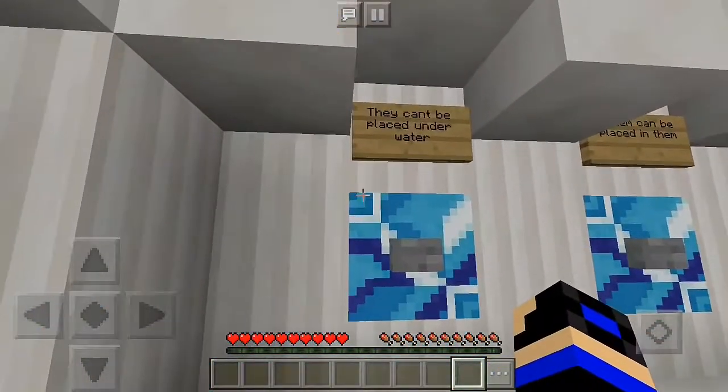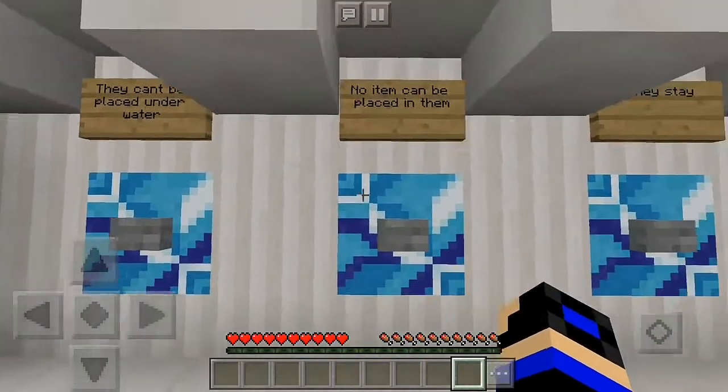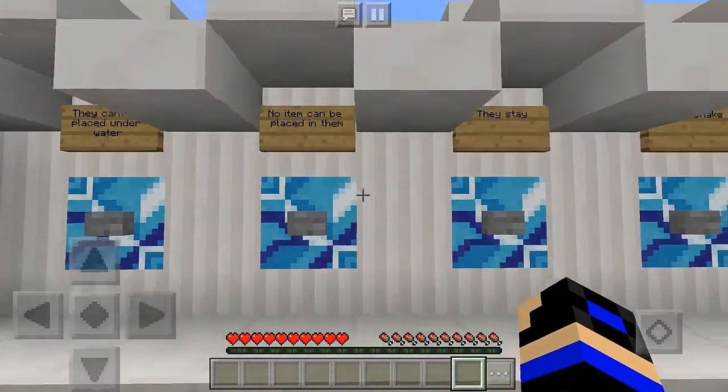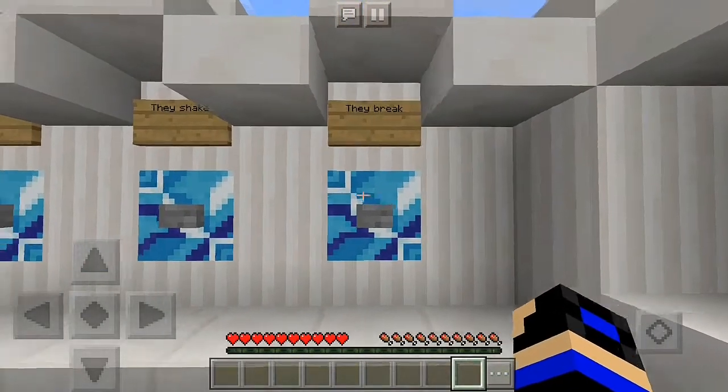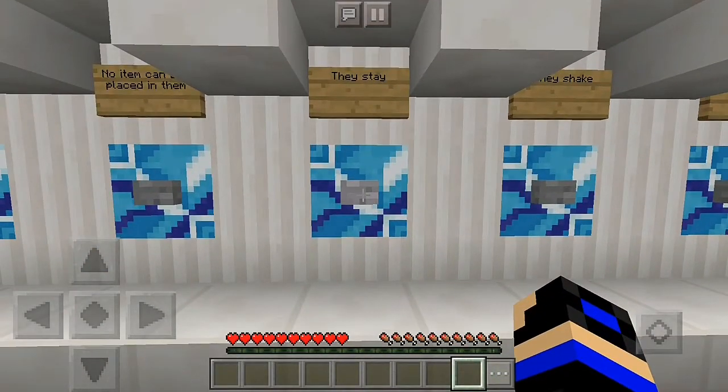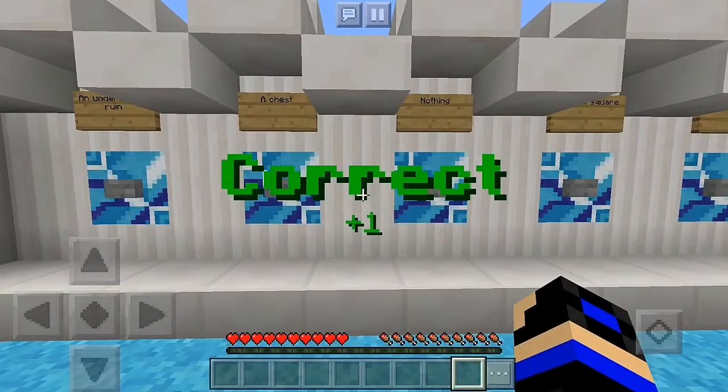What happens when you place item frames under water? They can't be placed under water, no item can be placed in them, they stay, they shake, or they peek? They stay — there we go.